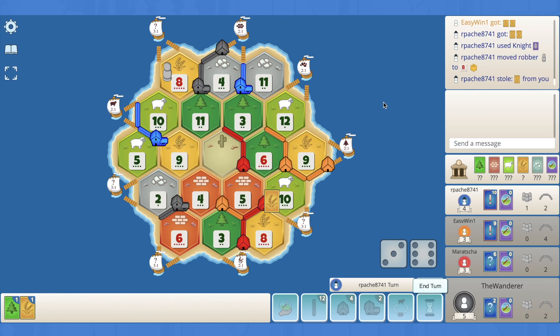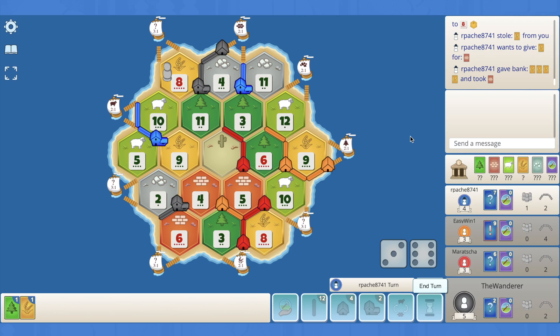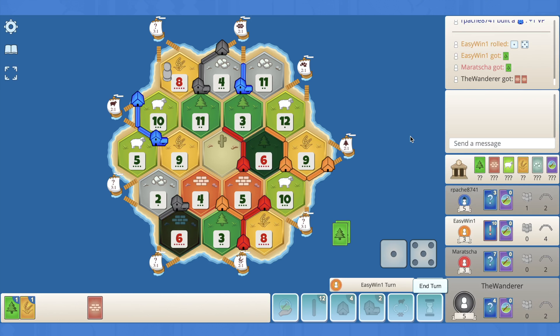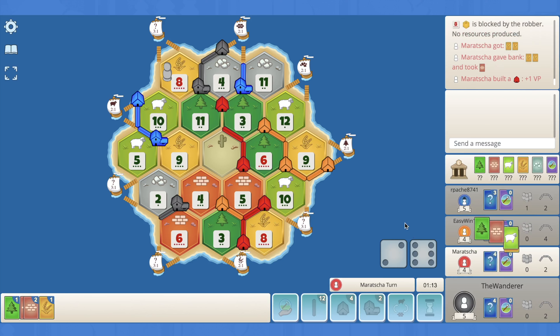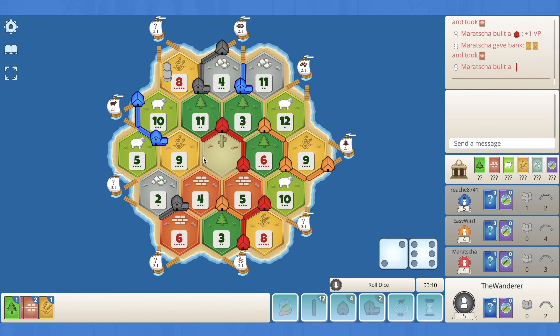Blue plays the aggressive knight, probably going for our wood — blocks the 8. They were only looking for brick. Blue 4-for-1s for brick and settles on the sheep port, so they're pretty strong now. There's the six, and orange 4-for-1s for a sheep and settles on the 6-3-12. The 8 hits — that block hurts. Red 2-for-1s and settles — everyone's moving along at a pretty steady pace.